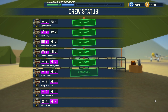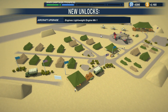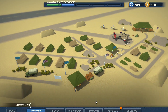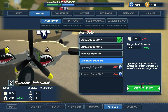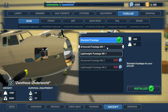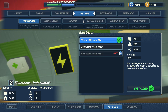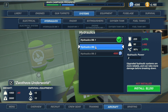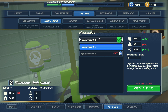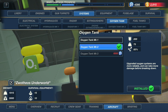Oh sweet, now some of them have medical training. What can we equip my aircraft with? Engines. Okay, those are pretty good, costs a little bit though. What else can we get? I probably need to upgrade the electrical stuff and hydraulic stuff, but those do cost quite a bit. I guess we'll do it real quick.